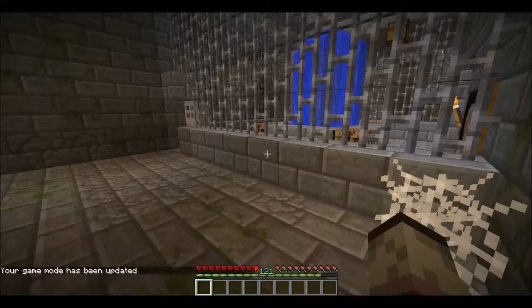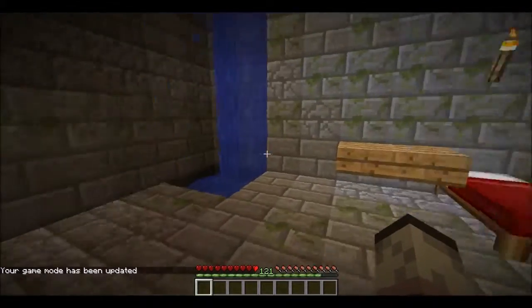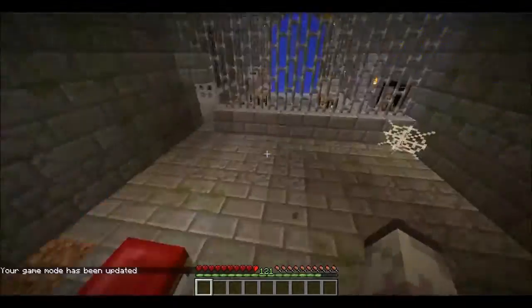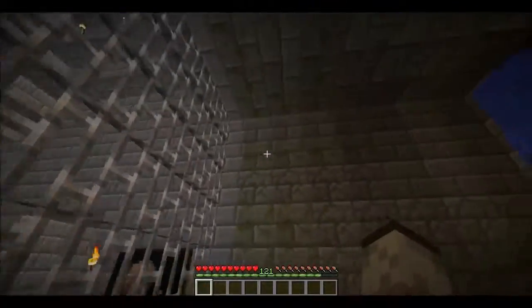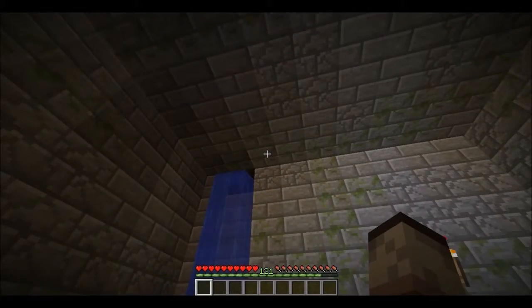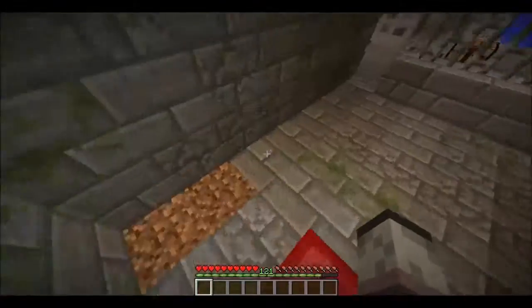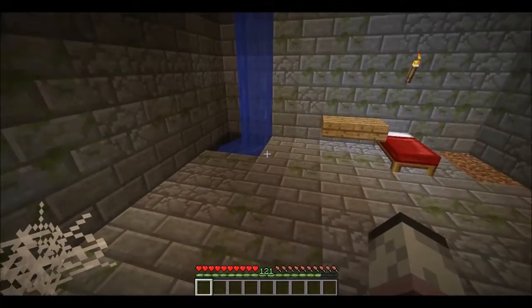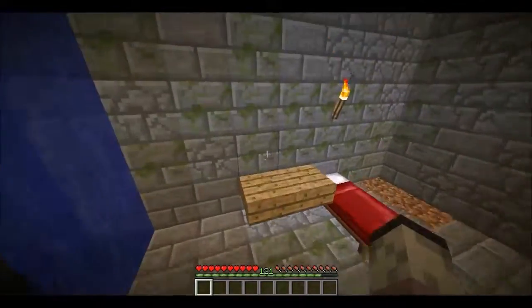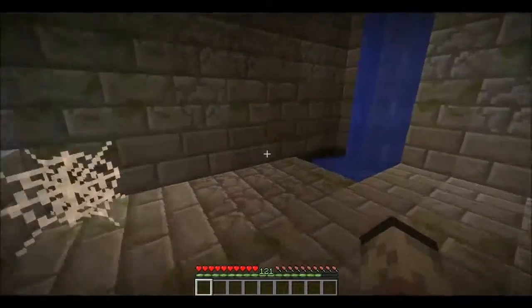There are 121 levels. There are a few rules: swords can break cobwebs, glass, wool, and other things. Shovels can break dirt, gravel, and sand. Axes can break woody stuff — basically the normal things, like what pickaxe or tool you would use for certain blocks.